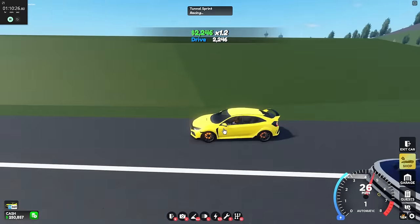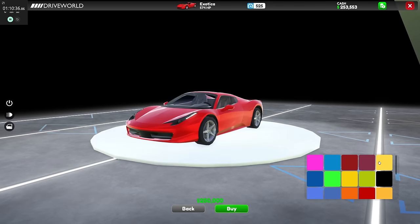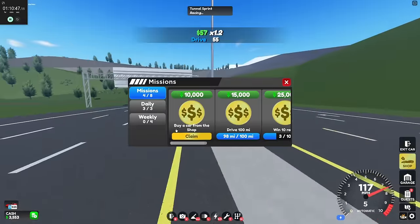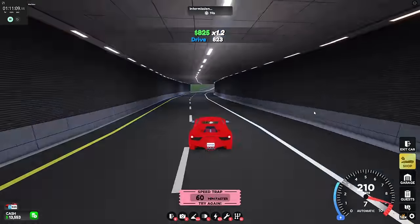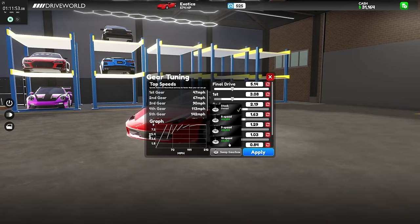I am now at $250,000, so let's buy the Exotica. Here it is — I like the color red so I'm going to pick that one. Now we have a new car to grind with. Because I bought a car in the shop I got an achievement, and I'm just about to hit 100 miles. To start off I'm going to quickly buy the 9-speed because it's the best upgrade for the Exotica.